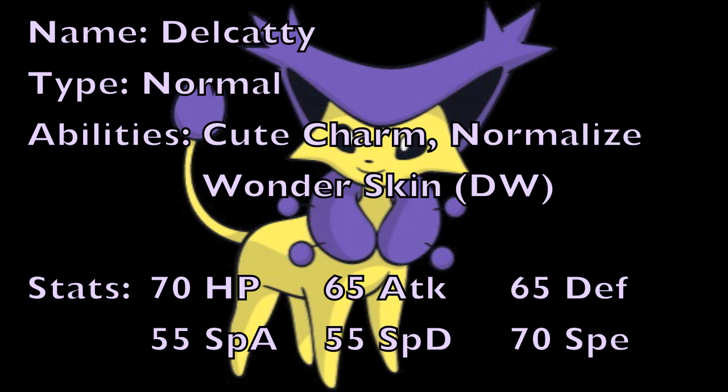As for its stats, Delcatty has base 70 HP, base 65 Defense, and base 55 Special Defense, meaning it is not terribly bulky. It also has base 65 Attack, base 55 Special Attack, and base 70 Speed, which means it's pretty quick but isn't too offensive. It won't take hits that well regardless of the EVs you put in, which is unfortunate because Delcatty has an amazing support movepool.